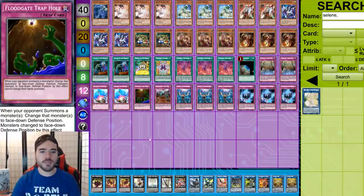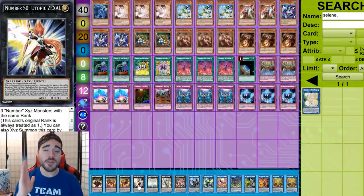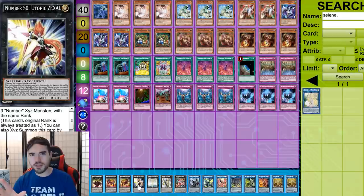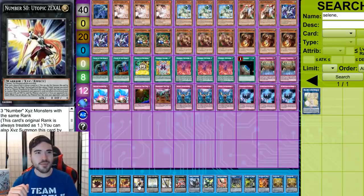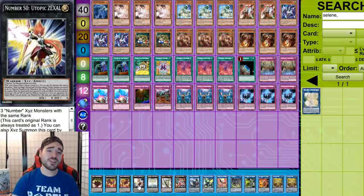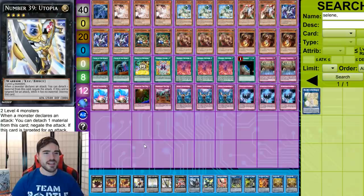Zexal is insane here. You're genuinely going to mess with your opponent's mindset — if you summon Zexal, set some back row, and pass, they're probably thinking you're playing Evilswarm or something. But no, we're playing Trap Tricks with Zexal. Are they going to set a card and pass, not realizing you're going to kill them? You're getting in there. If they set something, you're killing them with Utopia Double. That's going to conclude this deck profile — Triff, let me know what you think, and everyone let me know your thoughts too.